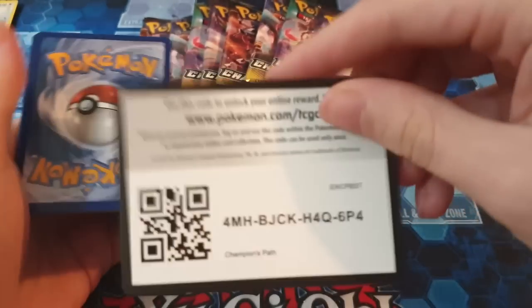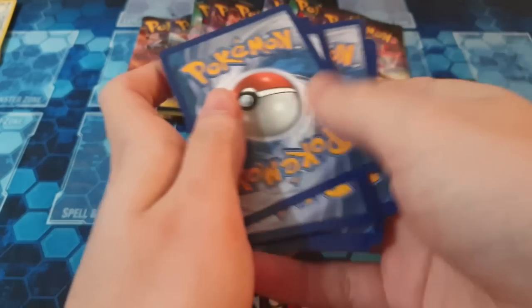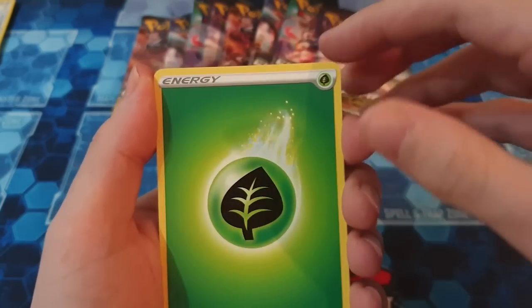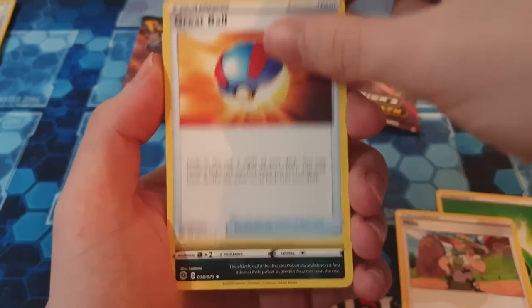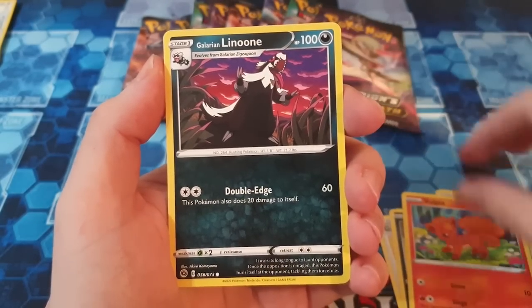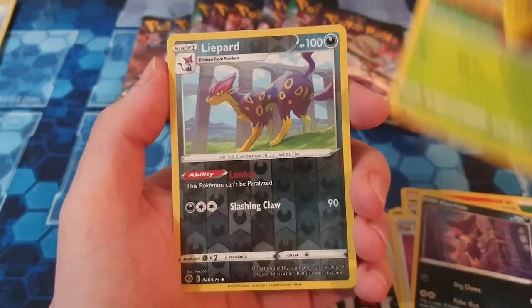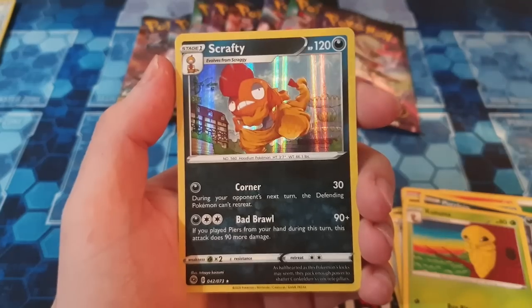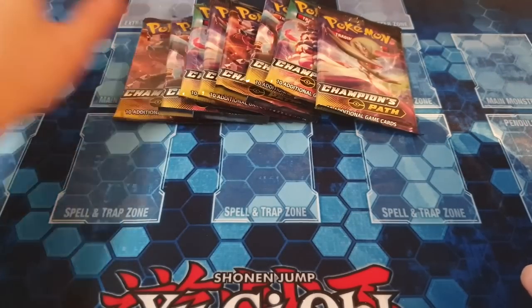I just love opening packs. I honestly don't know what it is, but even if I wasn't keeping the cards, I just like opening packs — it's just the thrill. Pack two: Energy, Milo, Great Ball, Absol, that Vorpix is so cute, Galarian Linoon, Full Heal, Purloin, Kokuna, Reverse Lipid, and then we have a Holo Scrafty. Two packs down, not great so far.